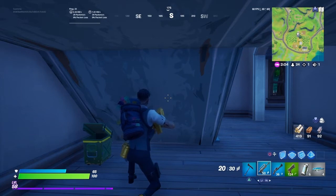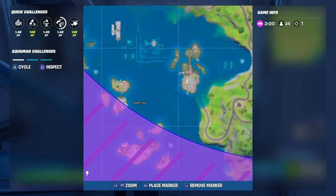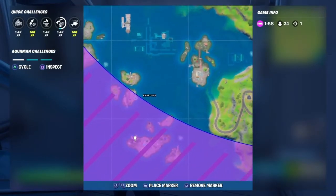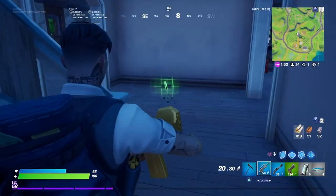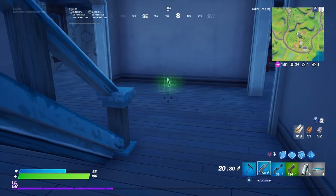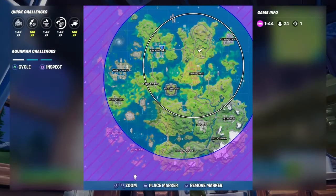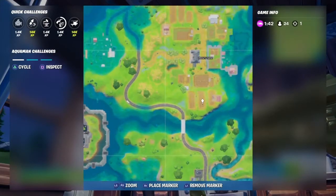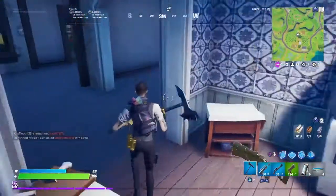Then we have dance on top of the crane at Riggity Rig — Riggity Rig is this place over here and the crane is over here, exactly on that spot. Then we have deal damage from inside the cornfield at Frenzy Farm. Frenzy Farm is the place I am close to and the cornfields are these green things — you'll see them for sure.